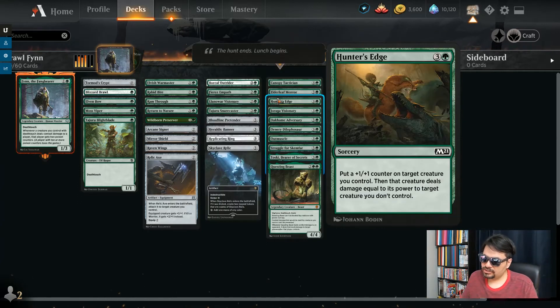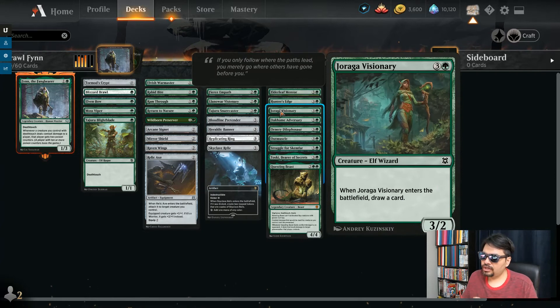Hunter's Edge — here's another one of these fight effects. Put a plus 1 counter onto a creature you control, then that creature deals damage equal to another creature you don't control, so it's just one-way damage, plus it makes your creature stronger. Jogara Visionary — 4 mana, 3/2. When it enters, draw a card. Very cool art on this one — I like how it's so monochromatic.